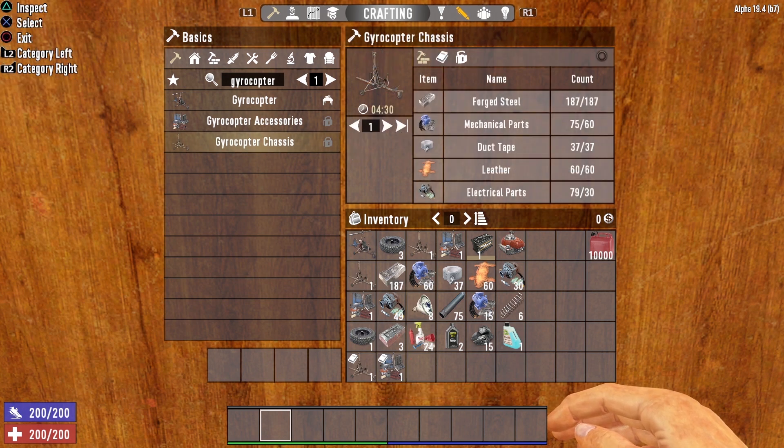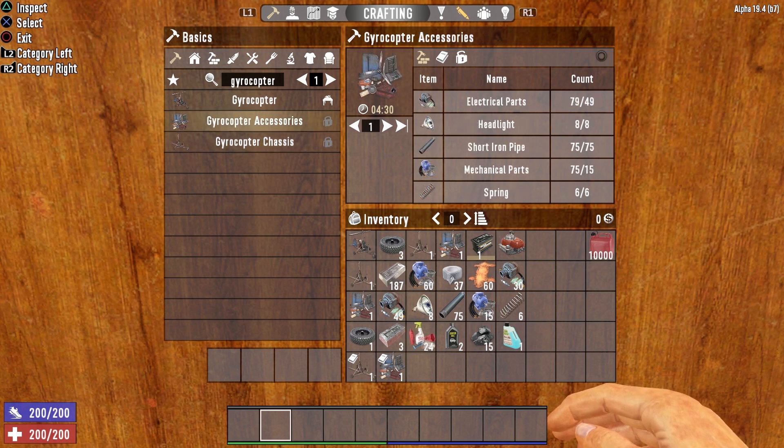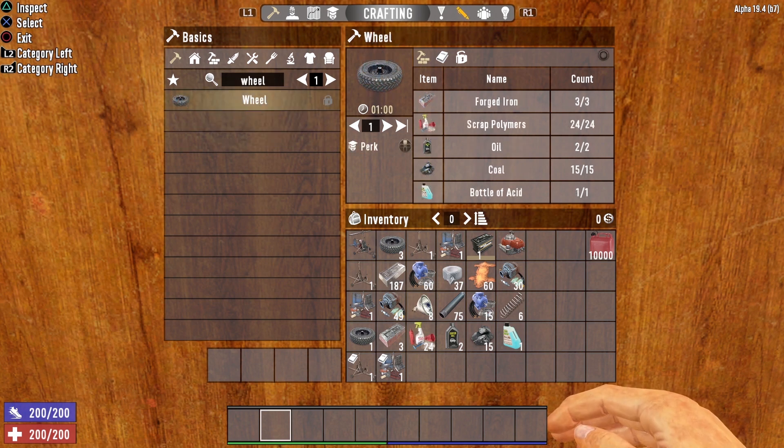If you want to go the crafting route, the first thing you'll need is a gyrocopter chassis, which requires 187 forged steel, 60 mechanical parts, 37 duct tape, 60 leather, and 30 electrical parts. You also need to craft gyrocopter accessories, costing 49 electrical parts, 8 headlights, 75 short iron pipes, 15 mechanical parts, and 6 springs. The gyrocopter also requires wheels — each wheel costs 3 forged iron, 24 scrap polymers, 2 oil, 15 coal, and 1 bottle of acid.